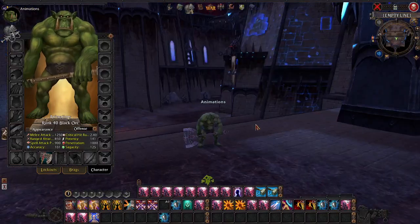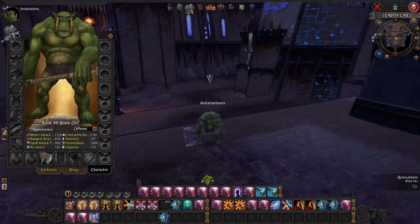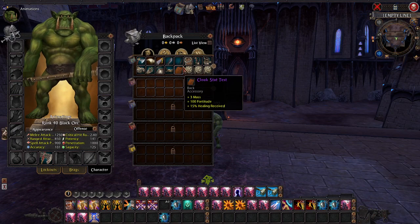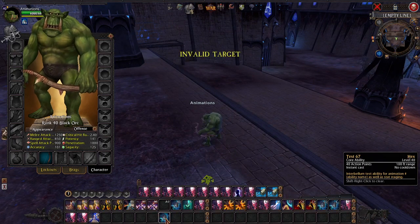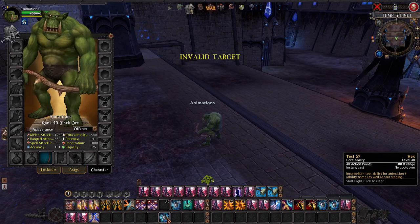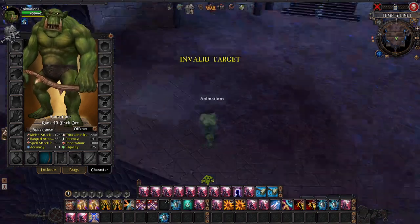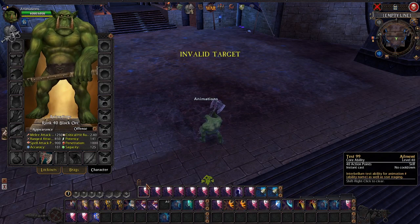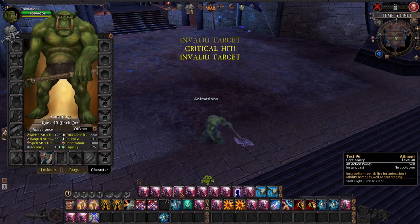Now we'll go into animations. These are all the animations that work for orcs with melee weapons. There are a couple in here that work for a ranged weapon, which is why this one is separated — just to showcase that there are ranged animations for greenskin. I set this aside to show you that they can actually still fire bows. There is no projectile on this skill so it won't show an arrow flying out. Also all these skills are technically targeting the orc because I'm not hitting anybody around here. There are a lot more animations that were originally in the game than what are used in most things.